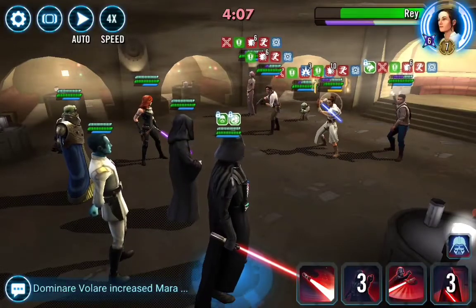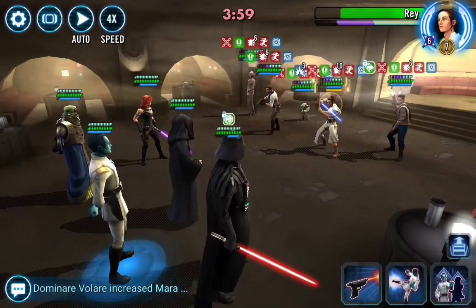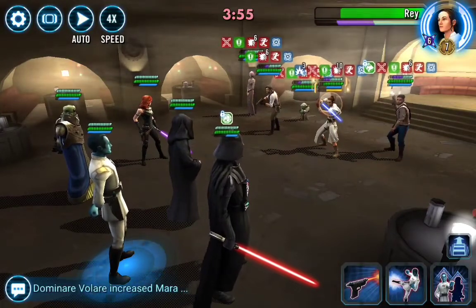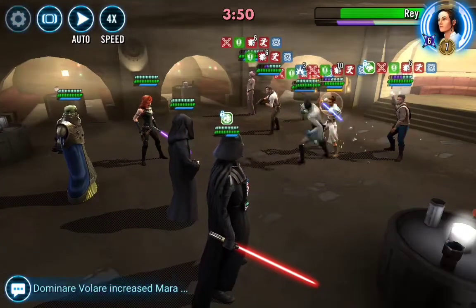She's got 10 debuffs — let's go ahead and hit Holdo and then go back and hit Rey. This is where I get Culling Blade happy, but some of the videos I've seen they do not Culling Blade. Let's go ahead and get a Fracture on Rey — it doesn't take it to zero but gives her minus 50 speed. We're gonna Fracture Rey.